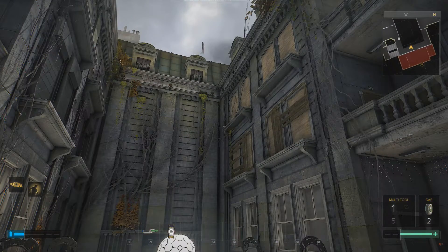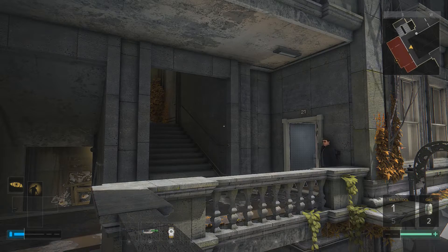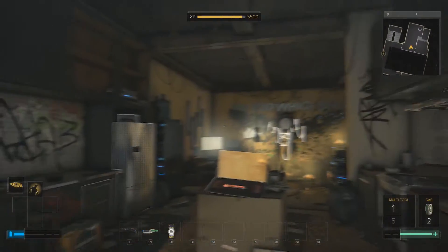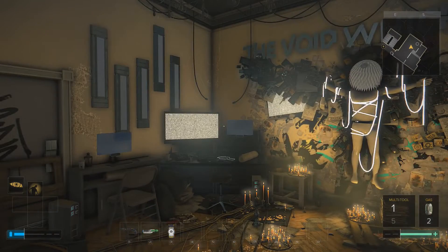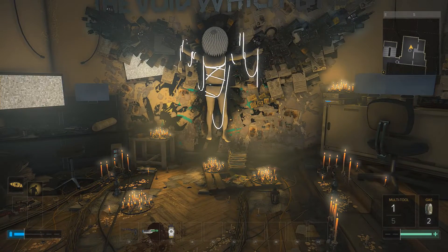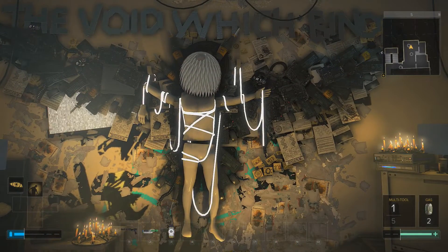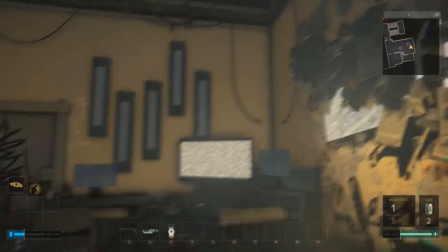I'm going to start in this apartment building because I know there are a few apartments here with locks. I'll hack them and see what I find. I just hacked a door and this is what I'm finding here - 'The Void Which Binds.' I'm in one of the apartments in Jensen's apartment building, and it's very disturbing. 'Void New Alchemist' - very strange.